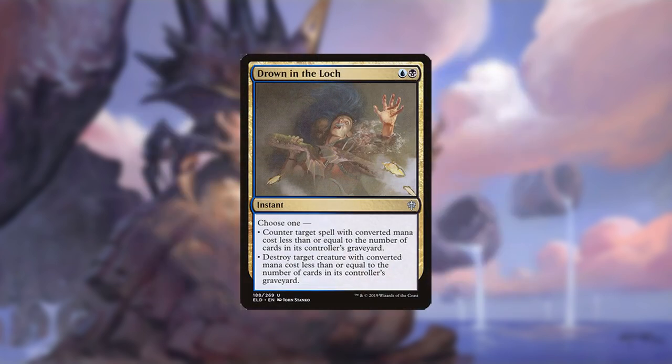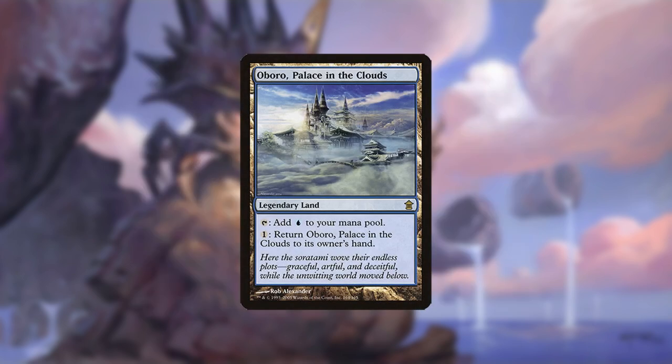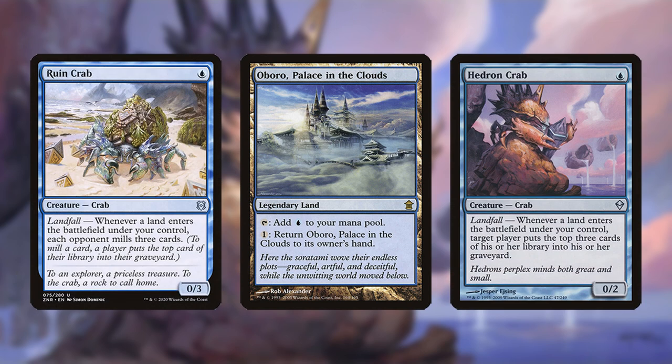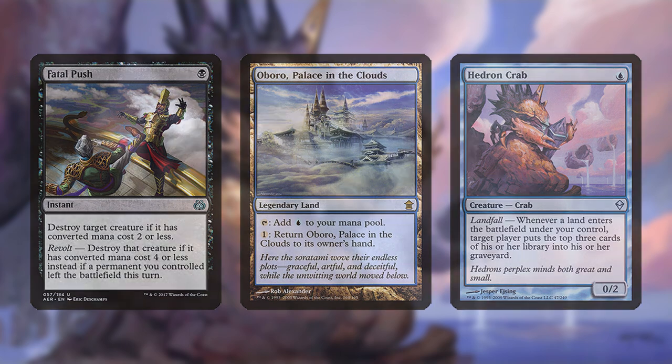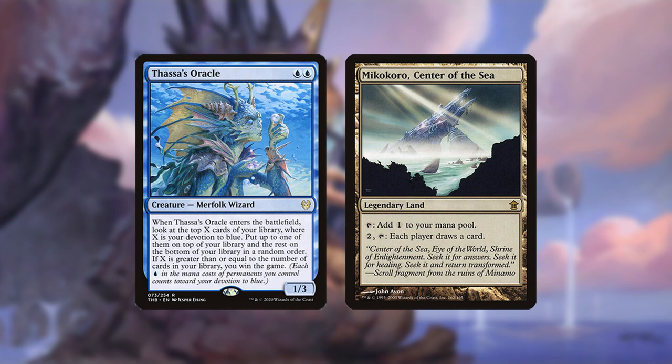When playing against mill, it's important to keep Drown in the Lock in mind and play accordingly. For example, you may want to delay using Fetchland so as not to feed it. Oboro ensures that you always have a land to play for the crabs and can always enable Revolt for Fatal Push. If your opponent attempts to win from an empty library with Thassa's Oracle, you can activate Mikokoro to kill them before it resolves.